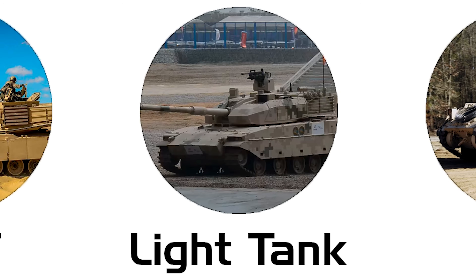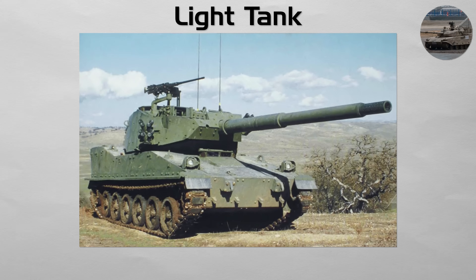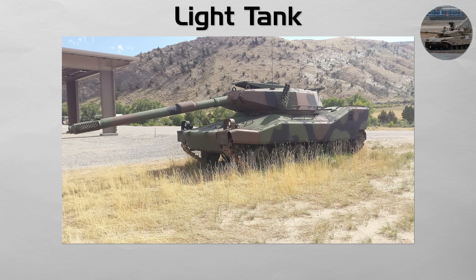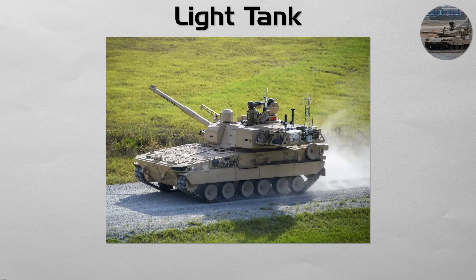Light Tank. This is a category of tank that prioritizes mobility and speed over heavy armor. Light tanks are designed to be air transportable, allowing them to be deployed rapidly into areas where heavier main battle tanks cannot go. They often serve in a reconnaissance or light infantry support role, providing the firepower of a cannon on a much lighter chassis. Examples include the American M8 armored gun system, Russia's Sprut SD, and China's Type 15.